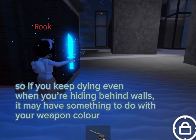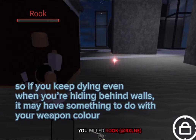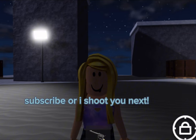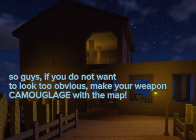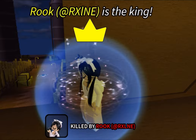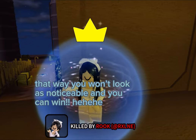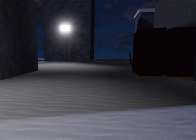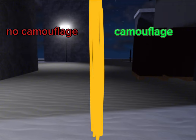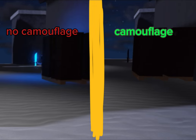So guys, if you do not want to look too obvious, make your weapon camouflage with the map. In places like Farm or Tundra, change your weapon into a darker color — that way you won't look as noticeable and you can win more easily. This is so helpful especially in Tundra, just look at the difference.